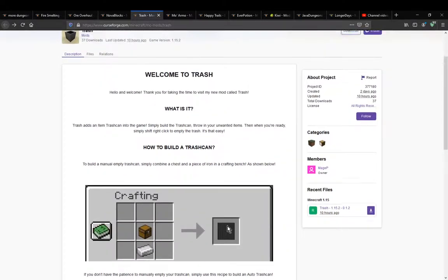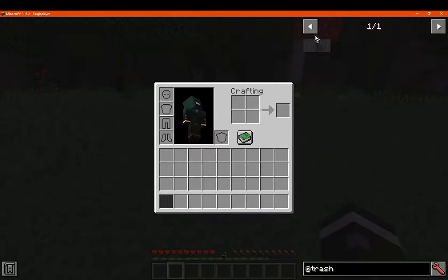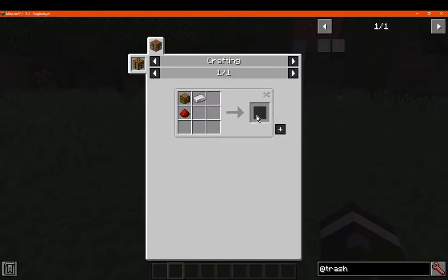There is a manual one where you just put items in and then shift right-click to empty it. We'll demo as well as show the recipes. So an iron ingot and chest, and then an iron ingot, chest, and redstone — the automatic versus the manual one.